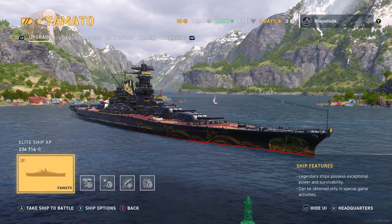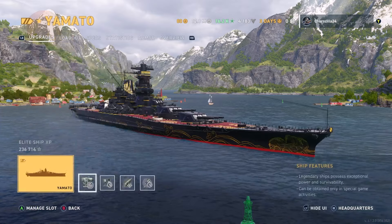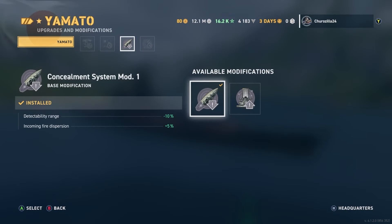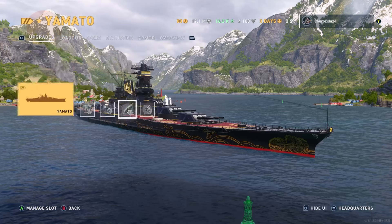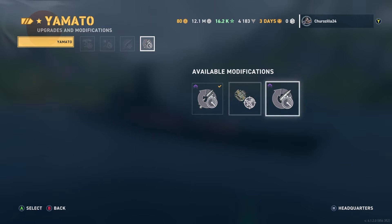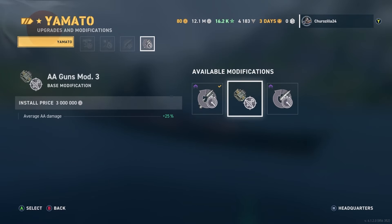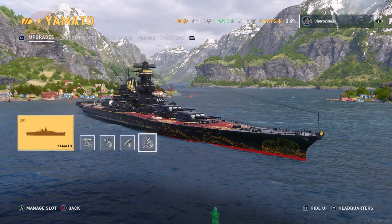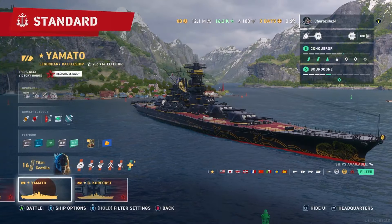Before we get into the match, let me show you the upgrades. I'm going with aiming systems mod one, propulsion mod, concealment mod so I don't get detected as easily, and secondary battery mod three. Let me know in the comments if there's something better to put there besides the secondary mod. The main battery traverse mod makes the guns turn slower which I don't like, but it does reduce reload time - I might test them, let me know which one's better.